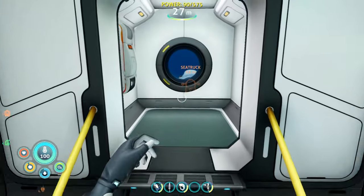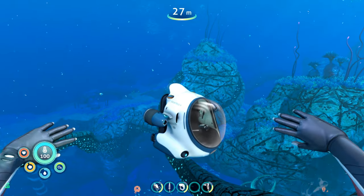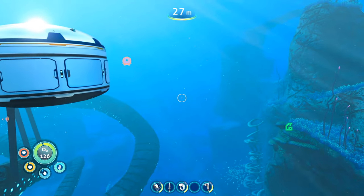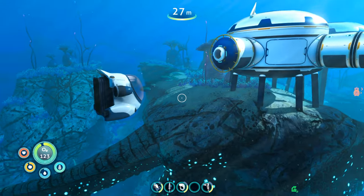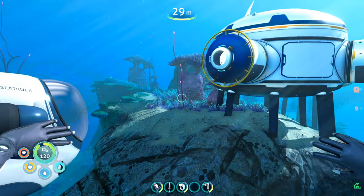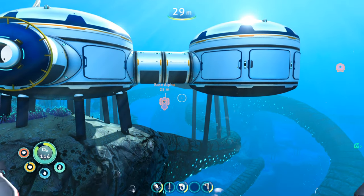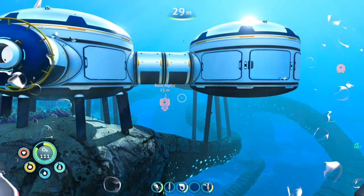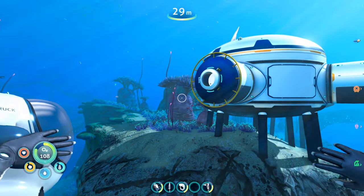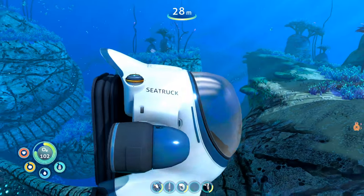In our previous episode we built the mobile vehicle bay and the sea truck. I'm going to have to retrieve that and bring it to this area — probably over here, a nice big open area, so that when things splash down they don't crash into anything. But today I want to do something else. I'm working on a base now so I want as many blueprints as I can get. We got a lot from the delta outpost, so why don't we go to the other one? I hear there is another one.